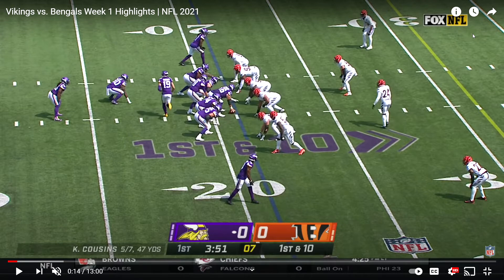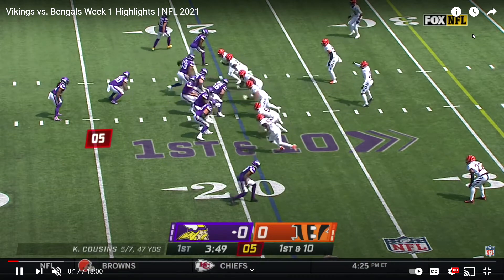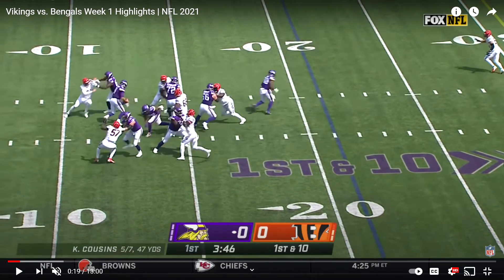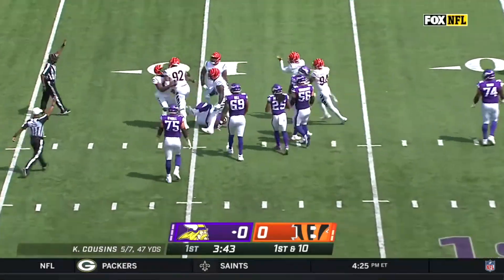Minnesota's first play here: Dalvin Cook will receive a play action and go pick up the free runner — see how he cuts around and receives that free runner. With this pressure, Cousins will try to slip out through the hole but won't be able to get through. If he were to slide right there he might have found that seam in the pocket, but it looked like he could get through that gap when he couldn't.